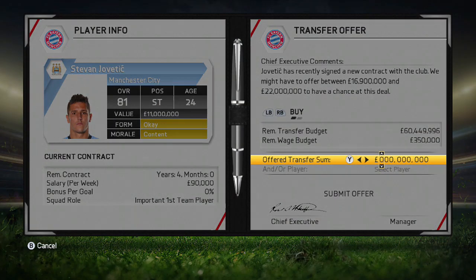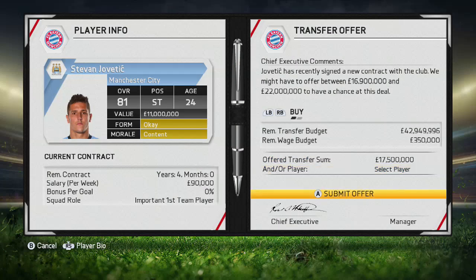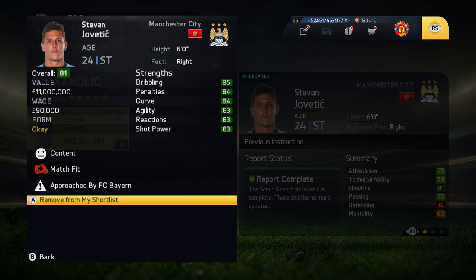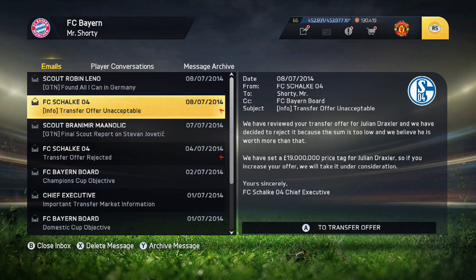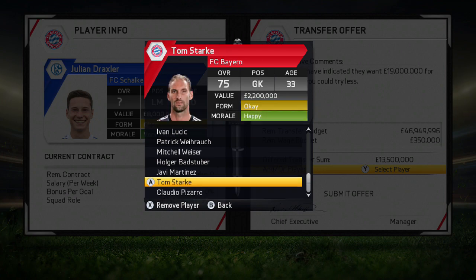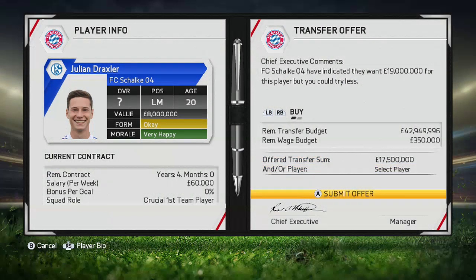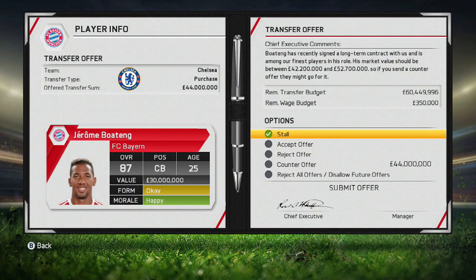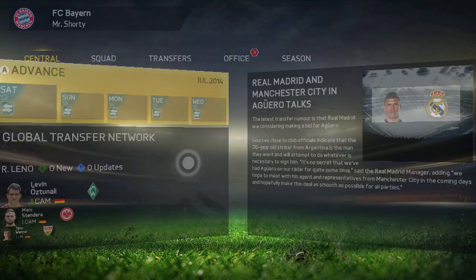Going for Stefan Jovetic from Manchester City. The strikers I have at the club are Lewandowski and Pizarro, the 35-year-old who I've added to the transfer list, plus Thomas Muller who can play central attacking midfielder, center forward, left winger, or right midfield. Schalke decline my offer for Julian Draxler at 13.5 million pounds, so I'm bumping it up to 17.5 million, hoping they accept.